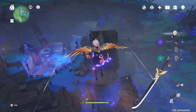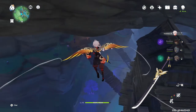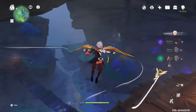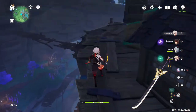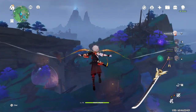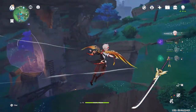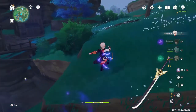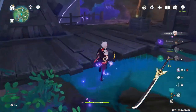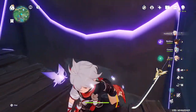Key number one is on top of a house — there'll be a chest you open for the key. Key number two is right next to some boxes, same deal with a chest. Key number three is on the other side of a hole in the area. You'll be taking electro damage in here, so I recommend bringing a healer or swapping characters regularly. I'm not taking damage because I've already completed and cleansed this area — it's a multi-day process. Open the chest there for the third key.